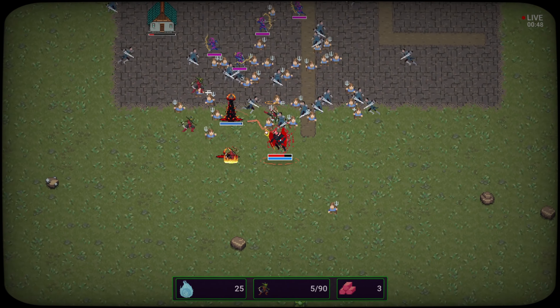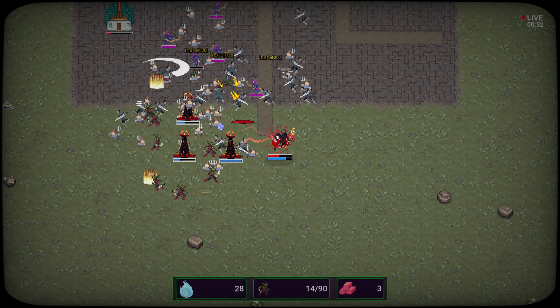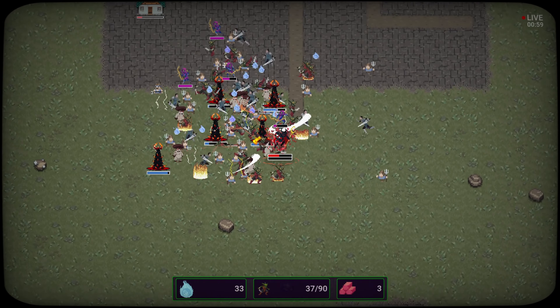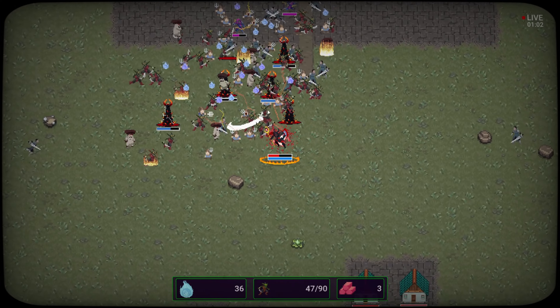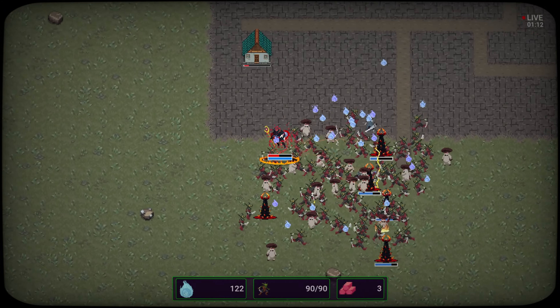Let's try just summoning in a ton of these little towers — press space a bunch. We're getting hit by a lot but summoning towers every which way, summoning in a lot of characters to help me fight. Do need to pick up some health though, my health is getting low. I think we've won — we bested that little group!